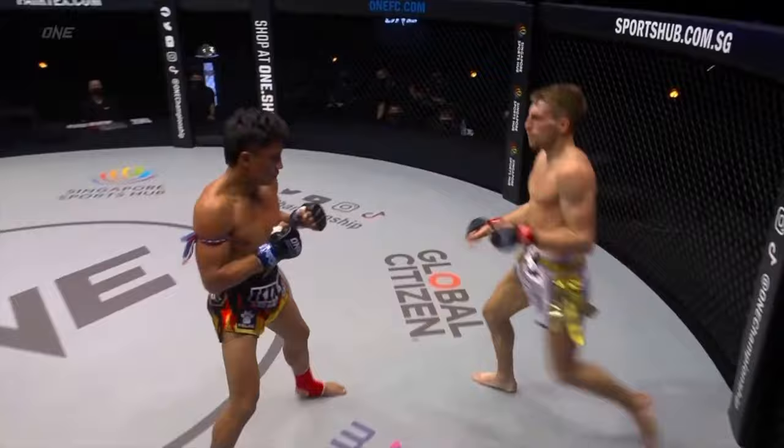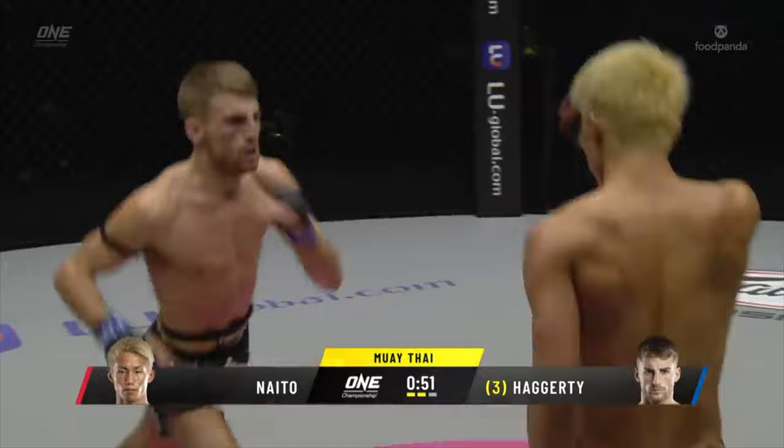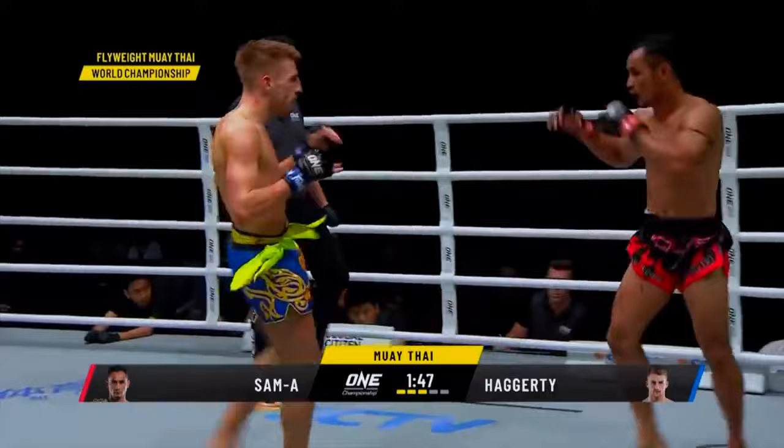Haggerty steps around to the side and digs to the body. Nice little catch there as he threw a combination, just barely missing with that big uppercut. He keeps going to the body like that and then touches one through the two. Naito's got to move, man — that right hand is coming over the top over and over again.